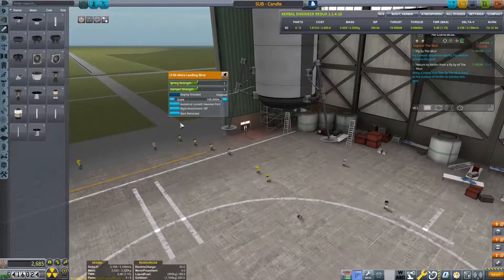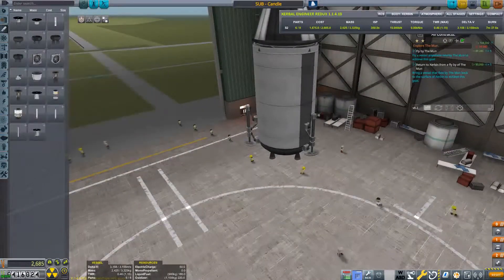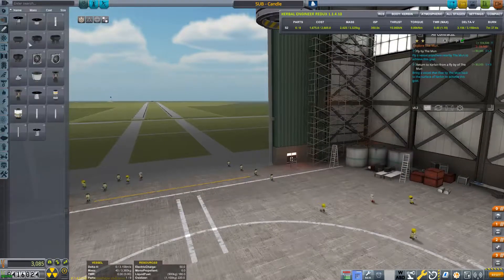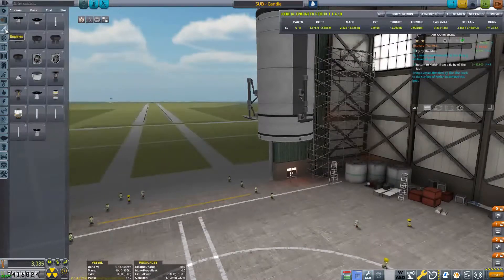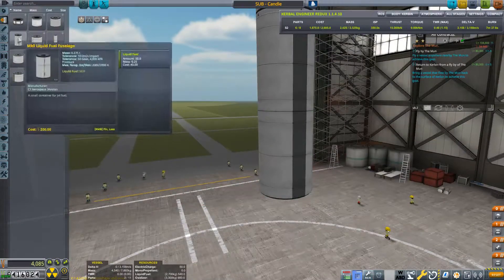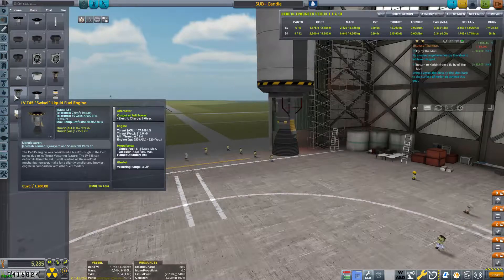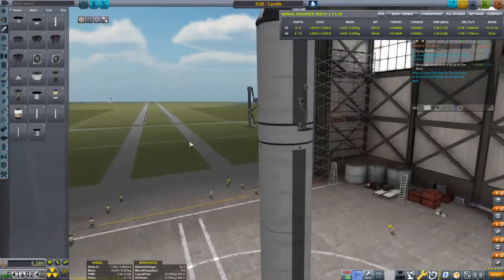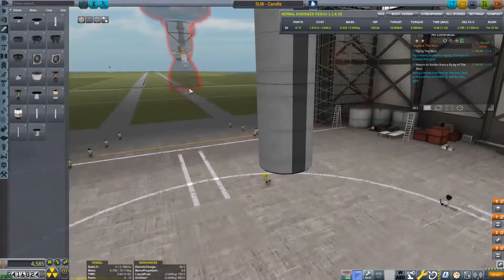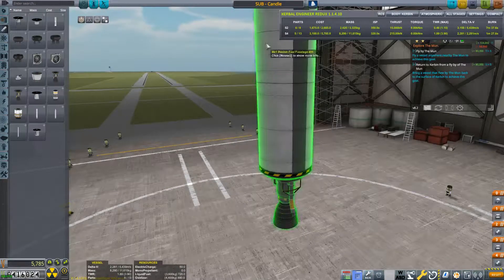Now we've got to build a rocket that will deliver all of this into a low lunar orbit. We'll attach another decoupler and start building our second stage. We'll throw some fuel under that, then an engine — we'll do the Swivel this time, because the Swivel puts out 215 kilonewtons in vacuum whereas the Sparrow just puts out 15. That still gives us a thrust to weight of 2.34. With a bit more fuel, that gives us a delta V of 2,281 for the second stage — that's plenty.